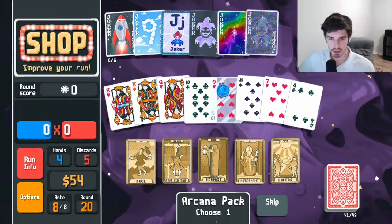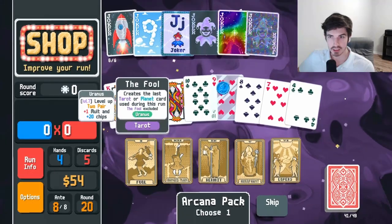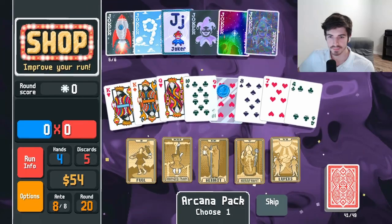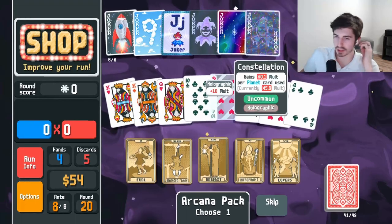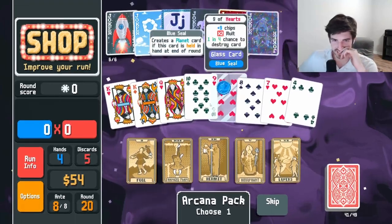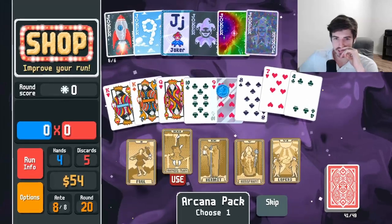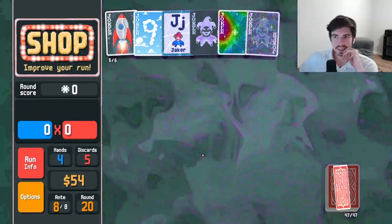We get to choose one of these guys. We could go full here — that might be the play. You just get another planet card, but how much is an extra 0.1 when you're already at 6x? Maybe we destroy some guys — that's probably the play.